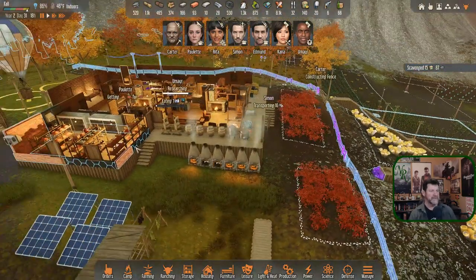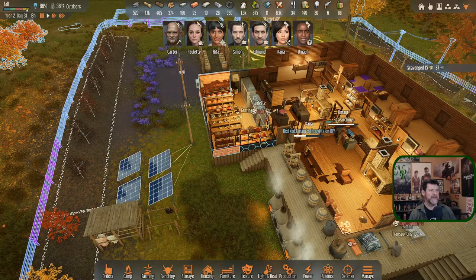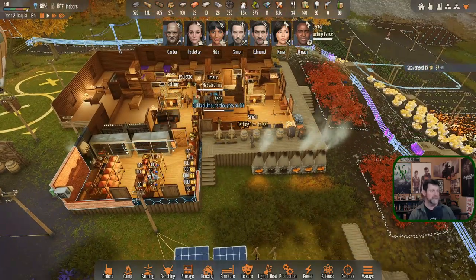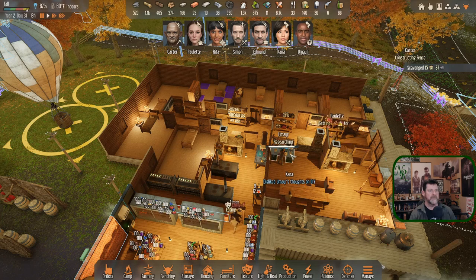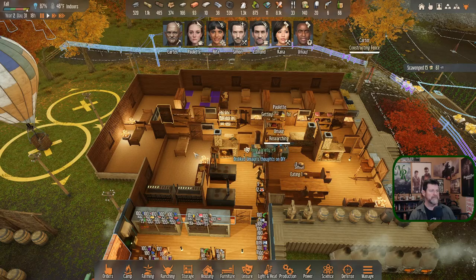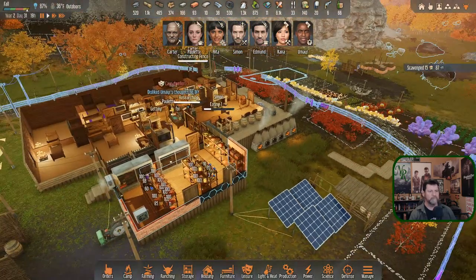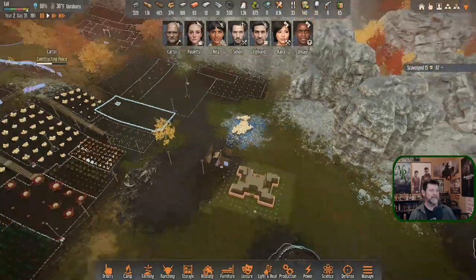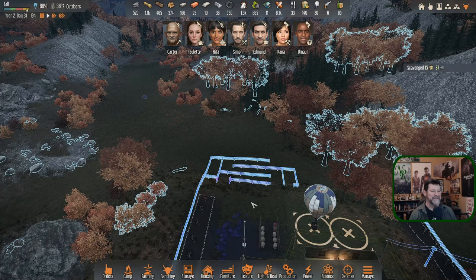Simon is transporting, emptying things out. It's time to get back to this and get it finished. Simon's eating, Paulette is making bread, Umair is researching carbon armor. Maybe through the winter Kana can build us some armor. At the very least we can be wearing something that bugs can't penetrate before our first real attack.